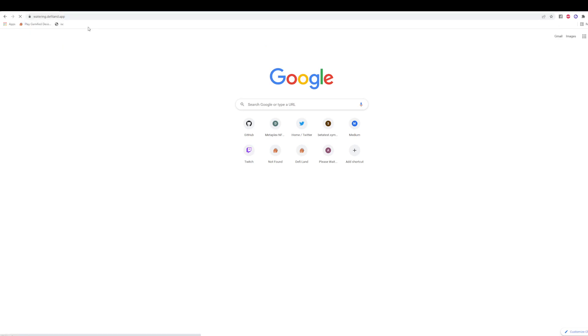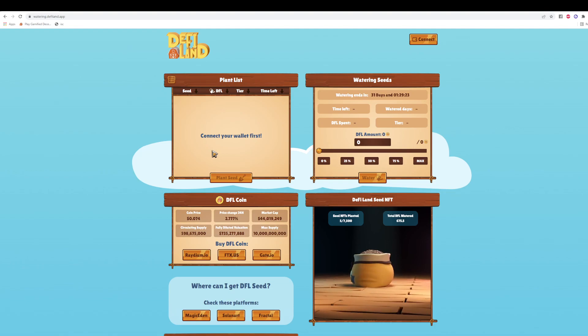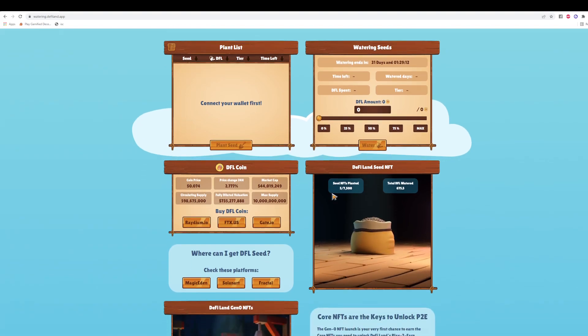If you go to that website you will see it like this. Let me explain how it works. Here is your control panel for all the different stuff. You can see your DFL coin information plus where you can buy it. You can also see how many seed NFTs are planted right now, as well as how much DFL was used as water — basically how much DFL was burned during this watering event in total.